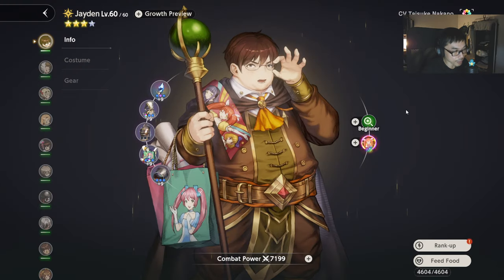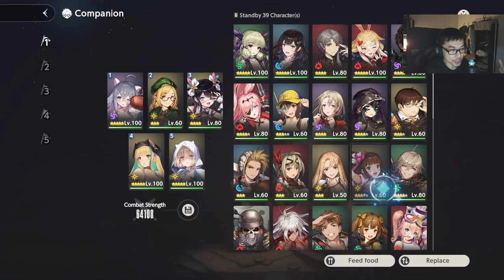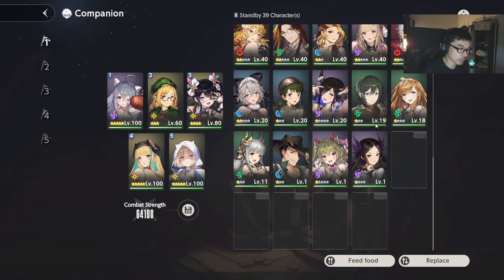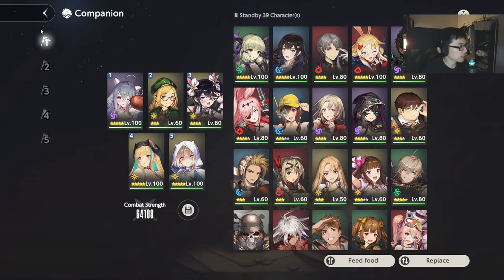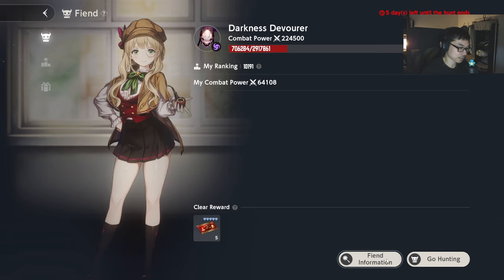Jaden is also going to be very good, but for my strategy I'm not going to use him as much. He should be able to tank for you as well because the boss is going to do magic damage, and Jaden is conveniently also a light type. So any light type characters are going to have the bonus. So far: Jaden, Angelica, Justia is also pretty decent — she's going to do fixed damage, but ideally it seems like magic damage is going to have the advantage.